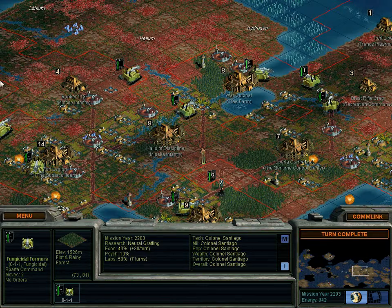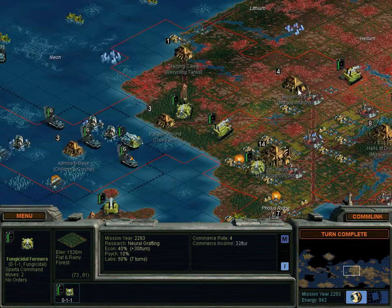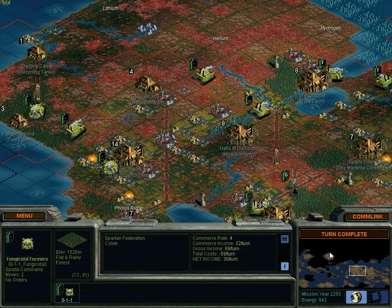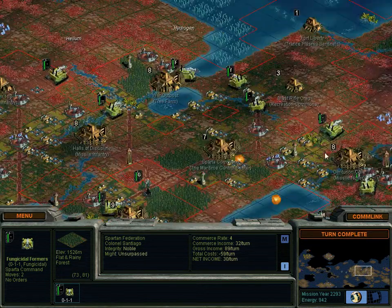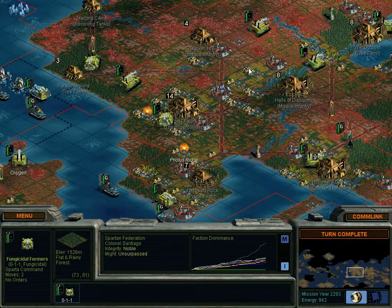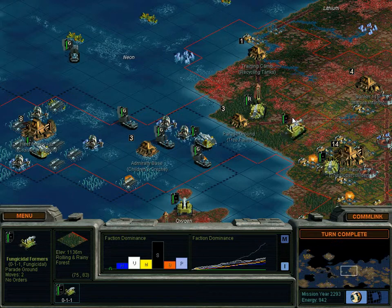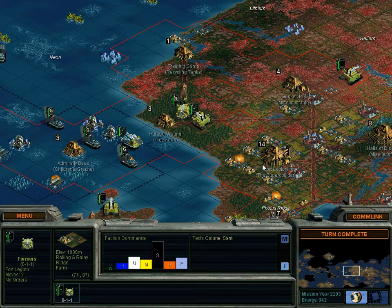Our formers altered rainfall patterns near Bunker 118. How did they do that? Where's Bunker 118? Here — what did you do? I don't know. Did we make something not rainy? What did we just complete? I completed some forests — that's all I did. Didn't do anything crazy. Maybe every so often forests can mess with stuff. Go figure.